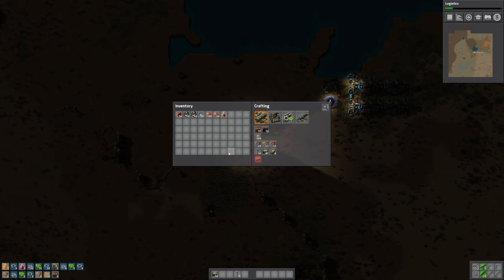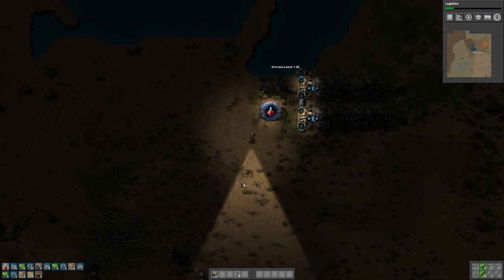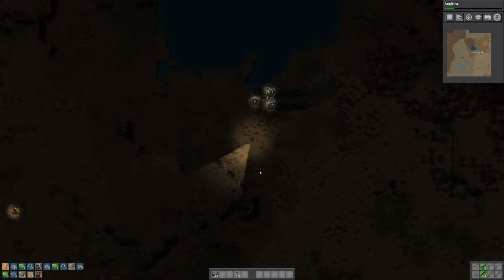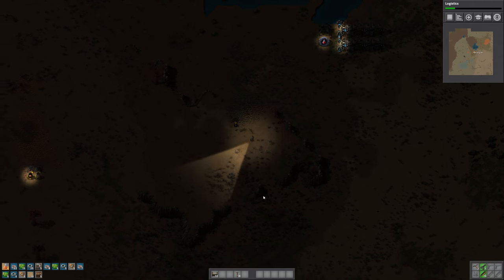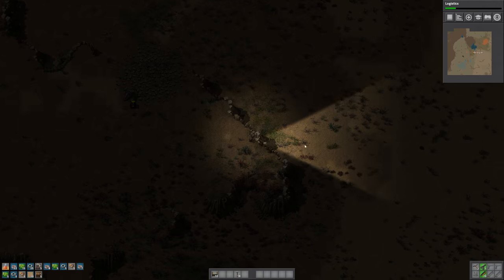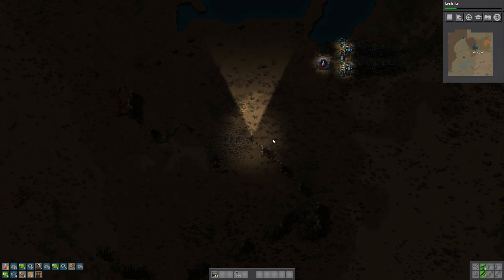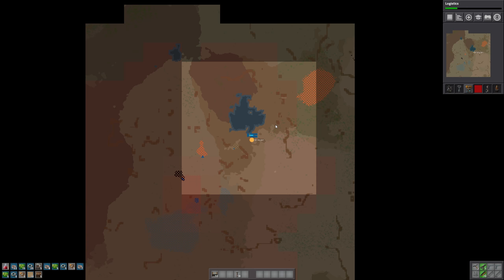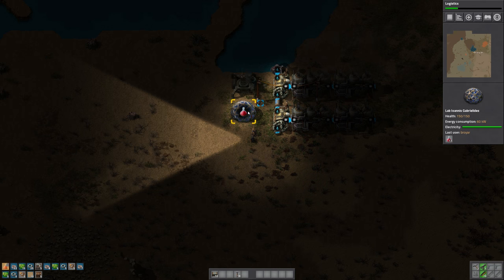All right, a couple more to place. This little cliff area right here is kind of interesting. One good thing about the cliffs — obviously if we can't go up and down, then the little bugs can't go up and down either. So we can kind of use some of these cliffs to make choke points and stuff like that. Of course, we don't see any bugs at the moment, but that's all right.